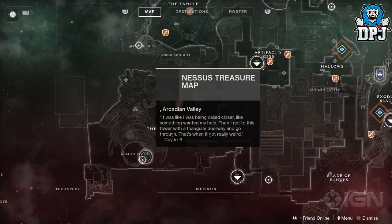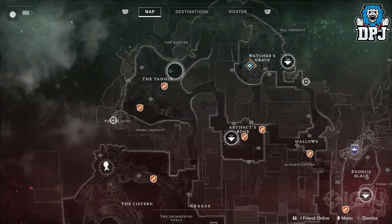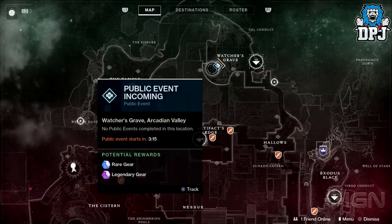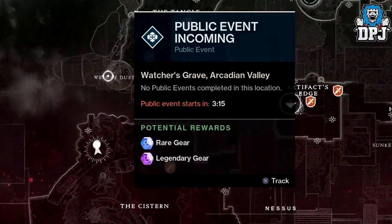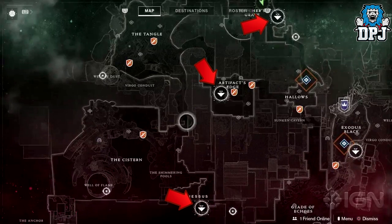Next up we get a decent look at the world map — the world being Nessus — and it shows some pretty interesting details. Most of all, the Nessus treasure map. We can see the icon for treasure maps and there are a few on each planet. We also get to see the public event icon, which is actually epic as it shows the time the public event is coming. Also notice the potential rewards — the engram rarity icons have changed to actually show engrams. We also see these down-arrow icons on the map, which I believe are simply landing zones, as the planets will be much bigger in scale compared to Destiny 1.